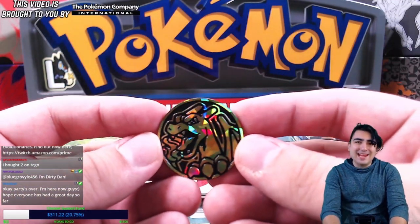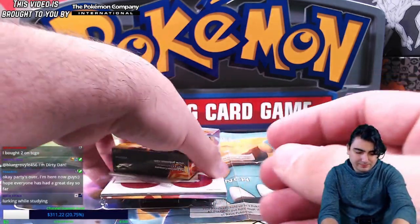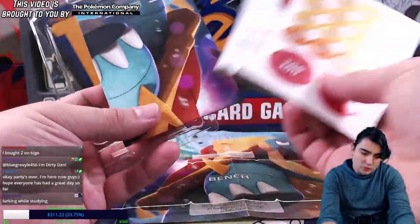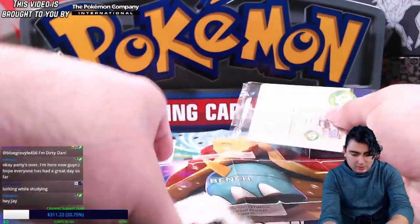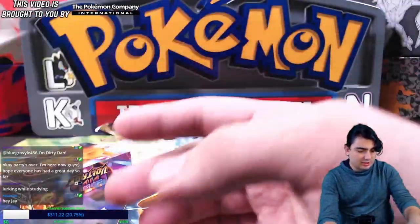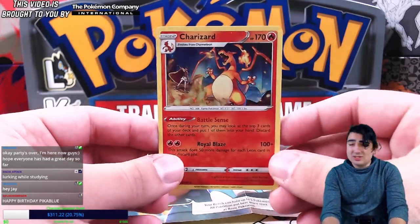First let us admire that amazing-looking Shatterfoil coin right there. Of course, everything that you got from the Drednaw deck you get in the Charizard as well — the playmat, the rulebook, the damage counters, the explanation checklist, and the status conditions card. So let's go ahead and take a look at the Charizard right here.